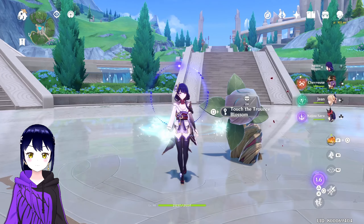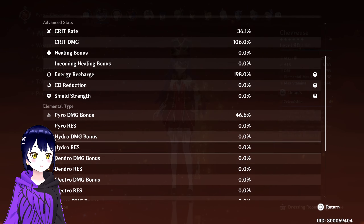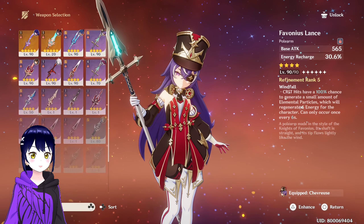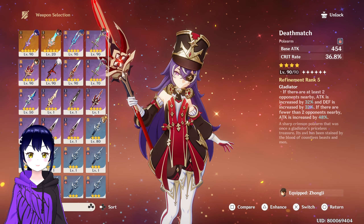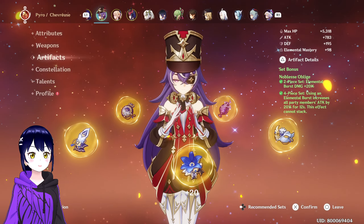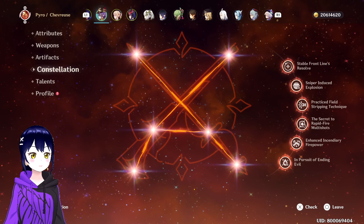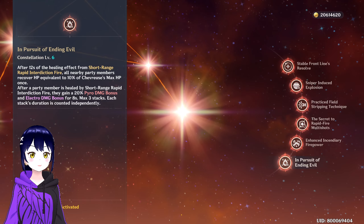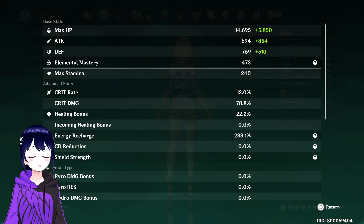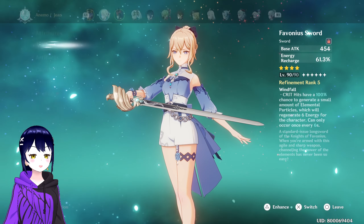C6 Chevreuse is super good. She's using the bonus lance — I usually use another weapon for its design but since it's a battle pass weapon, I'll just use the bonus lance. She's using 4-piece Noblesse for the extra team buff. She's C6 — all party members are healed, they gain Pyro and Electro bonus. She's really designed for the Overload team.